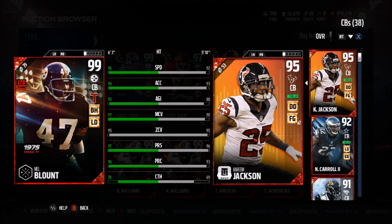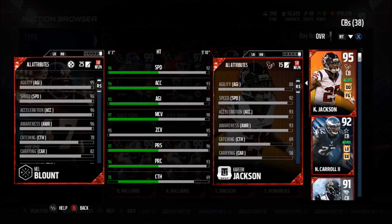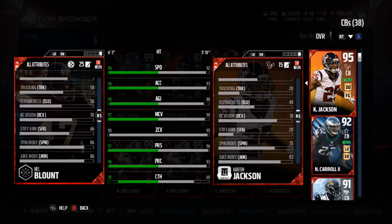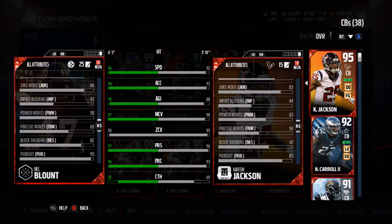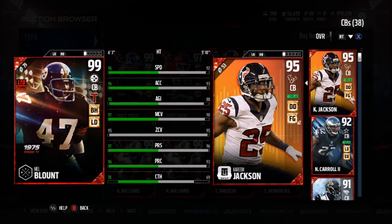Mel Blount also has 95 zone, 97 press, 96 pursuit, a 78 catching, 82 strength — that is just ridiculous — 86 tackle, 96 jump, 6'3". He also has 82 block shed and a hit power of 94.